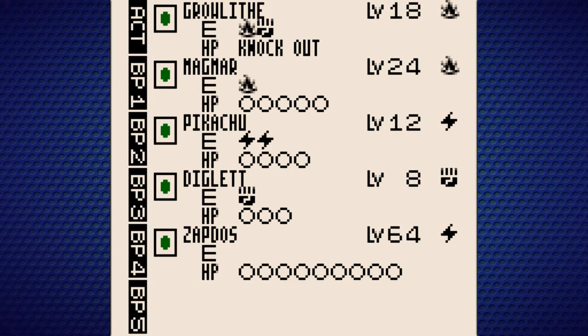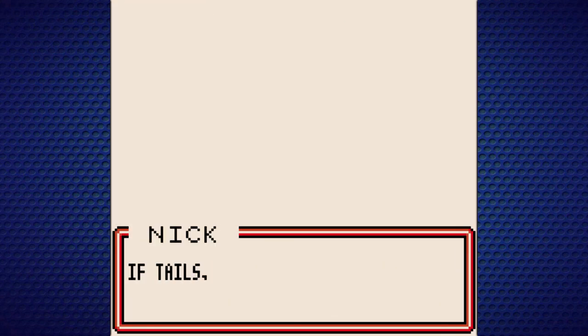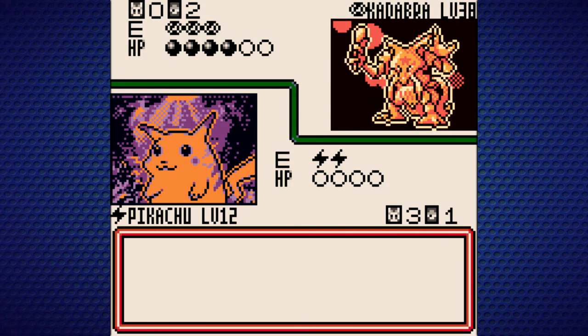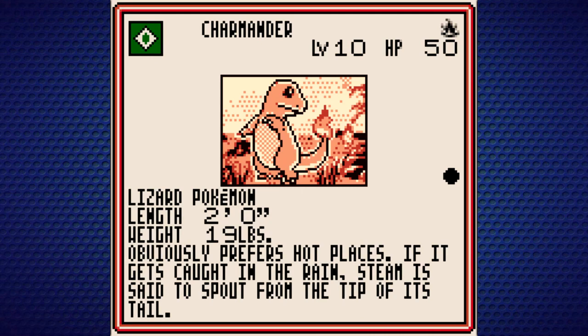Next up we'll throw in Pikachu. Got another Full Heal — we'll adjust our deck. Thunderjolt — nice, and we didn't even damage ourselves. I think that might be the last prize card. Yes, it is! And we got our Charmander — I love this Charmander card art, it's so cute. There we go — we've defeated Aaron.